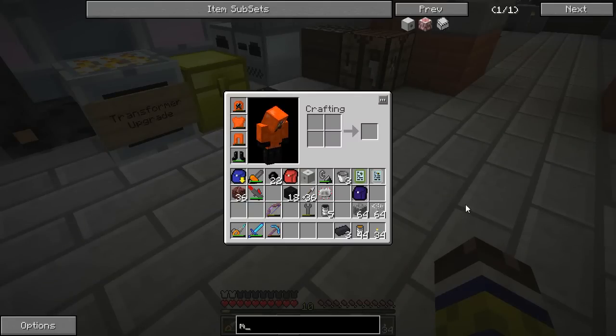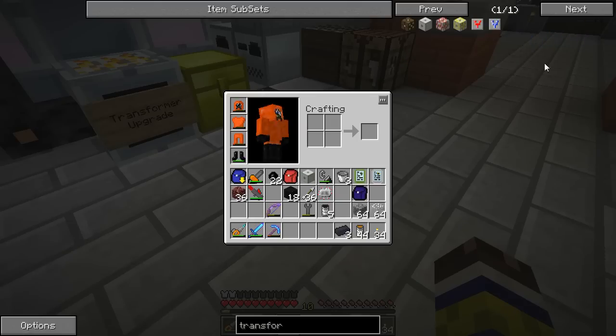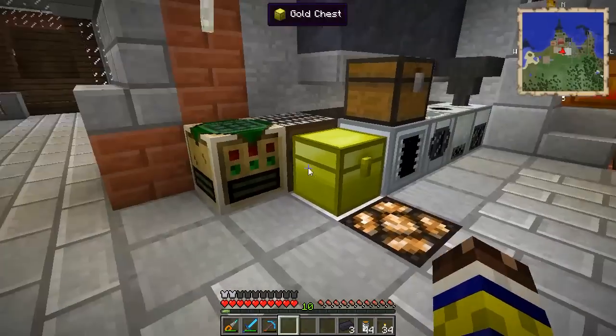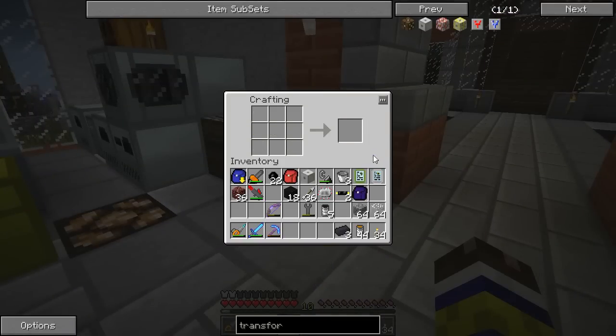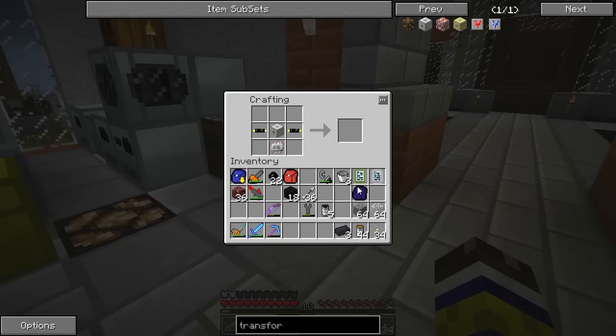So what we need to make is the transformer upgrade. We need 2 gold cables, an EV transformer, a circuit, and 5 glass. I actually think I have most of this stuff on me right now. Let's see if we can make it... guess we'll have to put in the recipe manually. There we go — transformer upgrade.